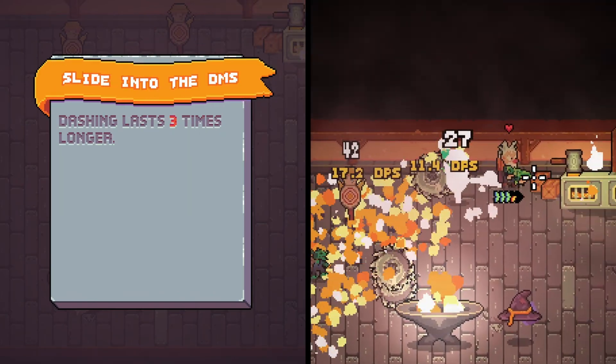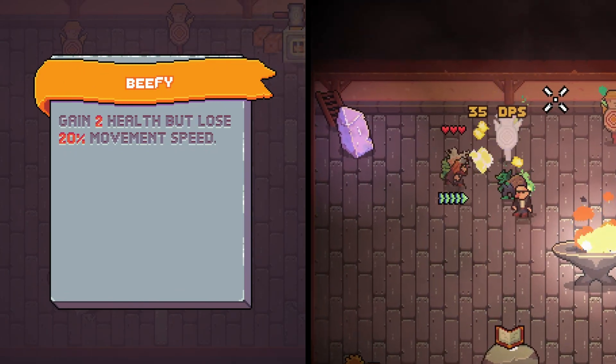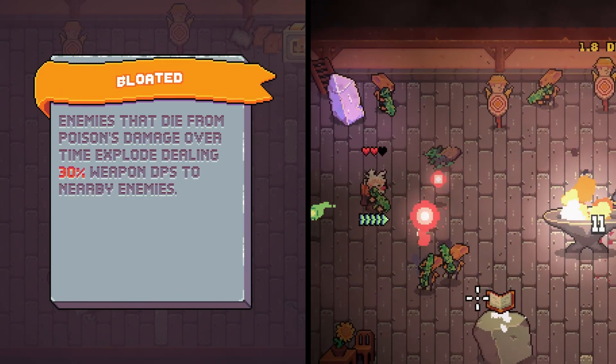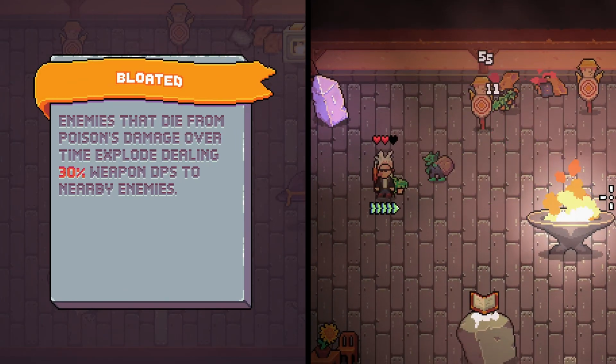Slide into the DMs makes your dash last three times longer. Beefy gives you two additional max health but reduces your movement speed by 20%. And Bloated makes enemies that die from poison's damage over time explode and deal damage to nearby enemies.